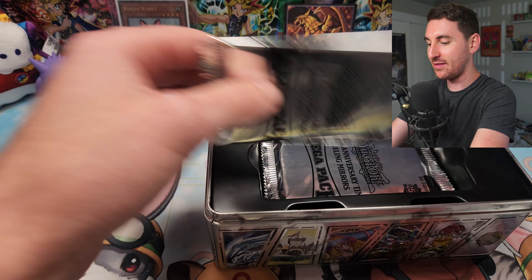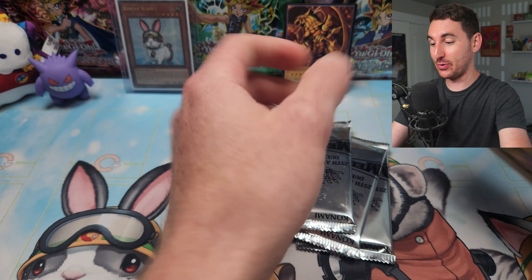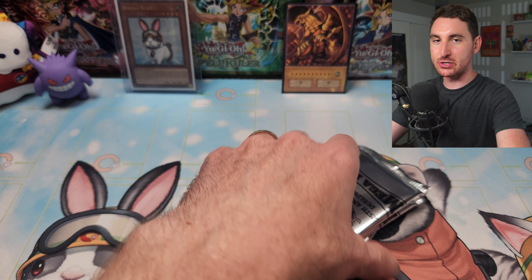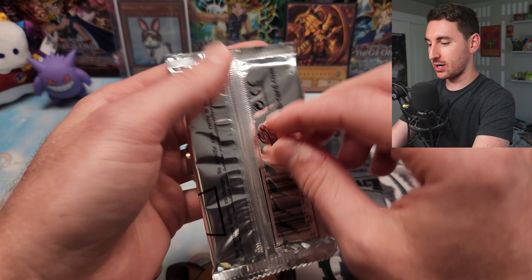It's going to be really hard to find stuff you want as singles. Main cards I'm after are Blue-Eyes White Dragon, Dark Magician Girl, the tokens, and SP Little Knight would be really cool. Let's get started.